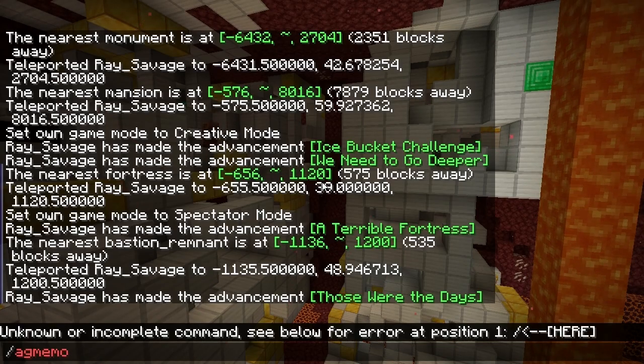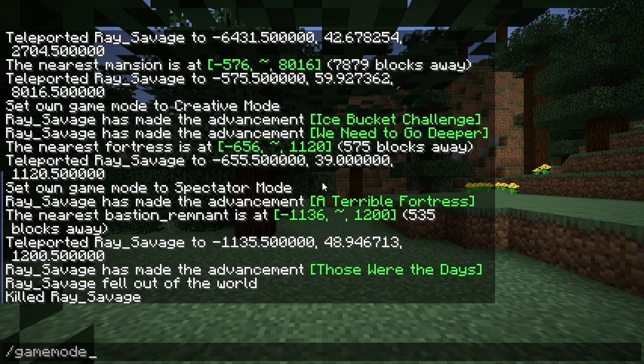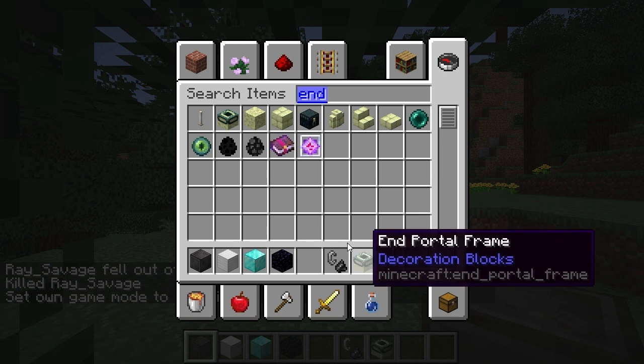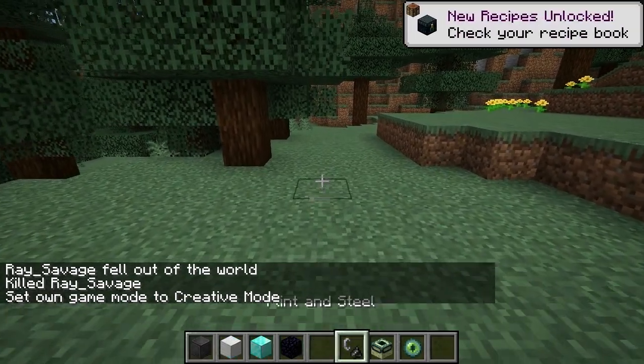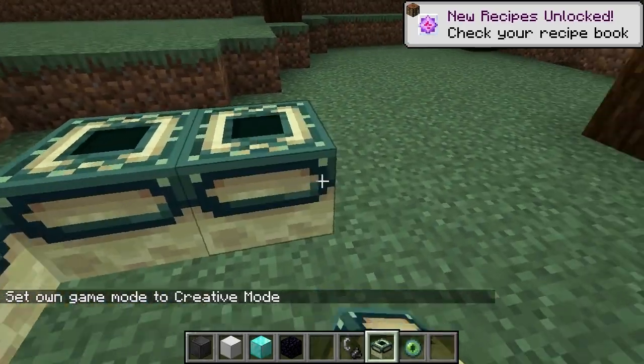I just gotta do this so I can go to the end. And yes, you can make your own end portal if you're in creative — just make sure you stand in the middle when you build it or else it won't work.